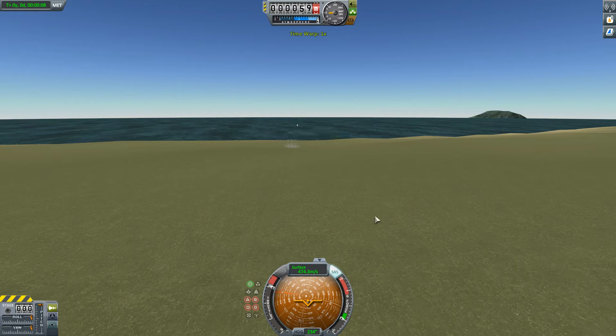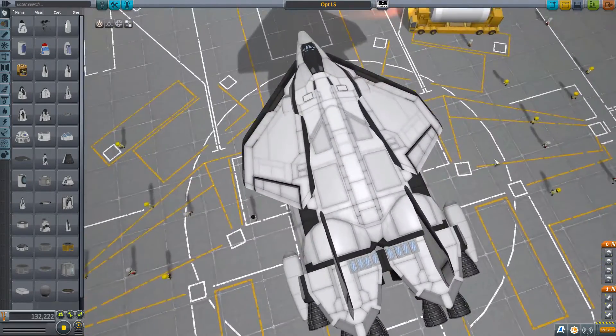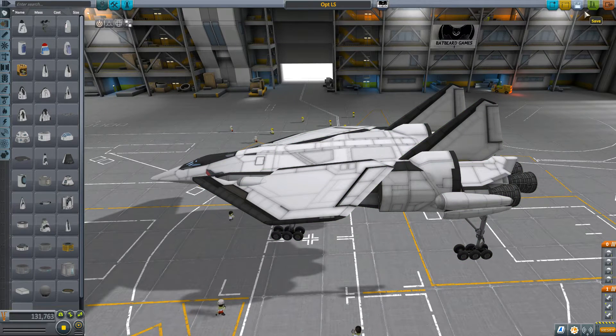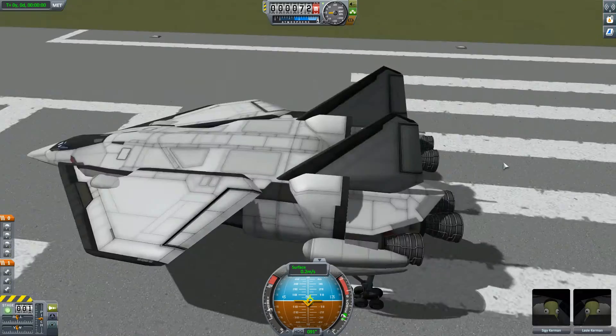We need to reduce the amount of fuel some more. Revert flight, let's go back to the space plane hangar. I think this is a great design — this is the most stable so far. I think if we have this much fuel, it'll start out super light, manage to go fast, and we'll end up setting a record. I've gotta beat 580. We could also put on some more engines — let's fill those two spots right after this test.